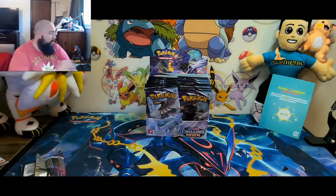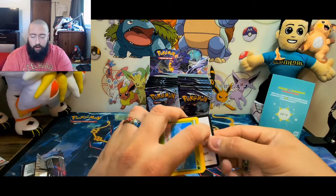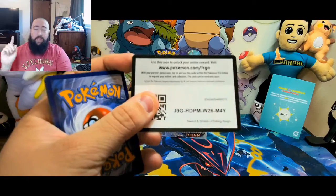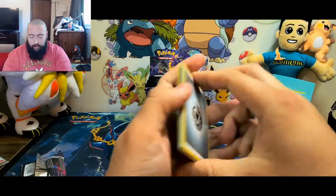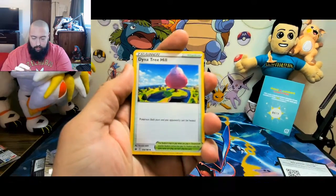Right now on TCG Player, the most expensive card is the Snorlax secret rare, so let's shoot for that — or the Rapidash; either one would be fine with me. Let's go ahead and get into it. Got energy, got Dragonite Hill.